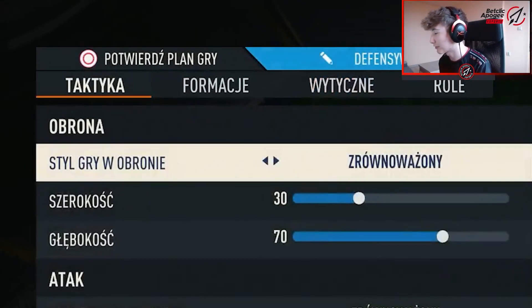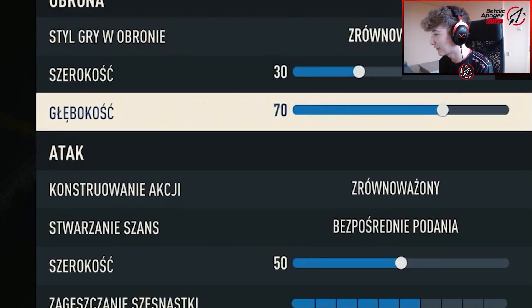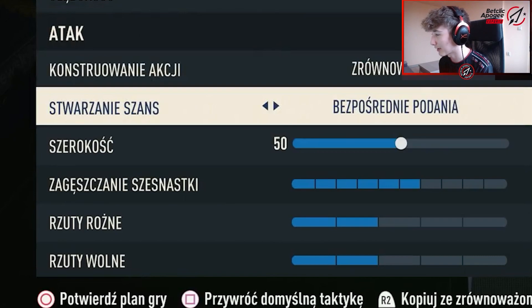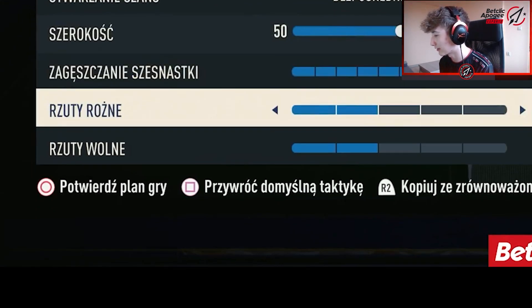Most of my games I'm playing formation 4-3-1. It basically looks like that. It's balance, it's 30, 70, balance, direct passing, 50, 6 bars, 2 bars and 2 bars.